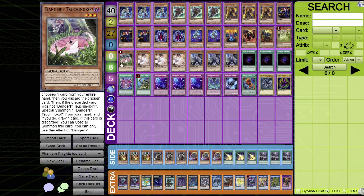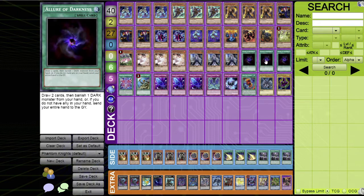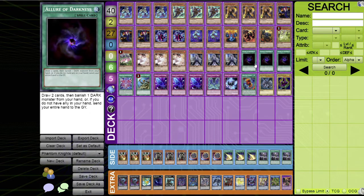For hand traps, three Ash Blossom and three Ghost Belle. I wanted to fit more hand traps in but couldn't find room. If you want, you could take out Allure of Darkness and put in something like Skull Meister. That covers the monsters.